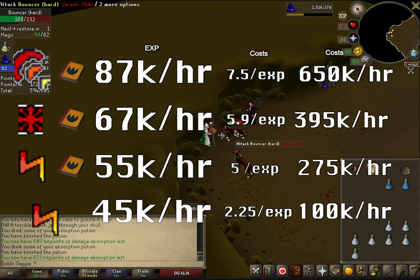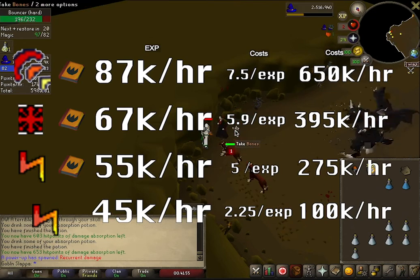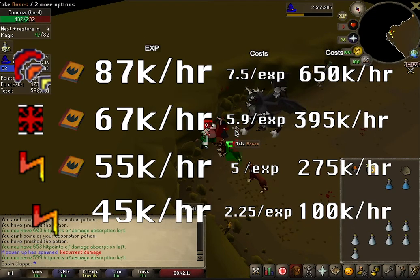You'll be paying just about 2 coins per XP, which is very cheap experience. You can also stack up Nightmare Zone points to imbue some of your equipment, which is a pretty nice bonus on top of the XP gains.